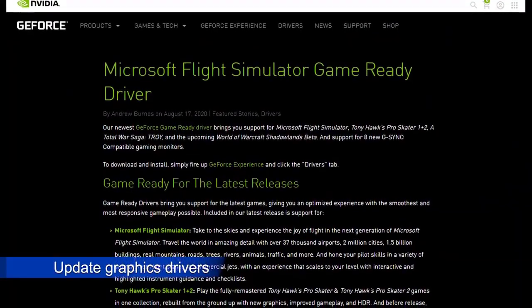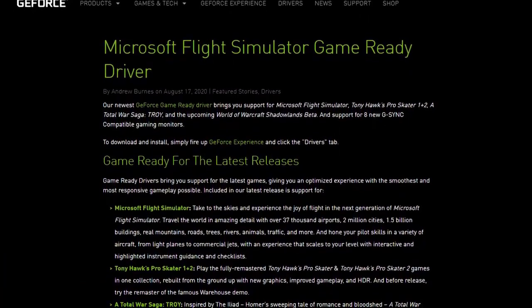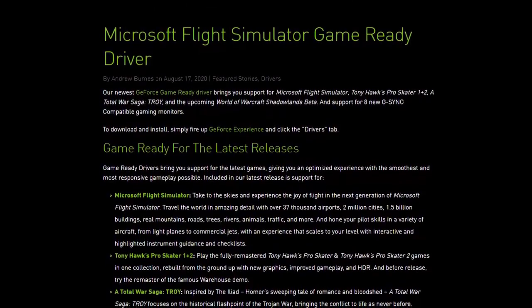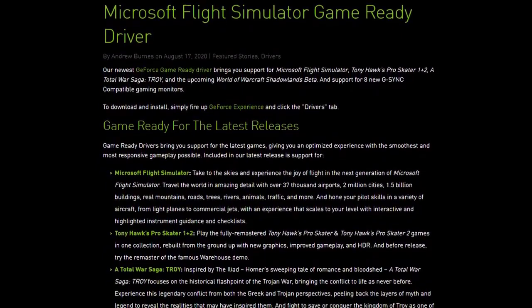One of the simplest ways to keep bugs in gaming at bay is to ensure that you take care of GPU drivers. Nvidia has released a special update for new games such as Microsoft Flight Simulator, A Total War Saga: Troy, and Tony Hawk's Pro Skater. If you have an Nvidia graphics card, make sure that you check this new driver version.